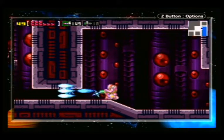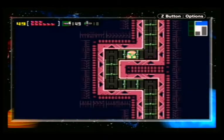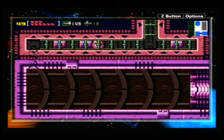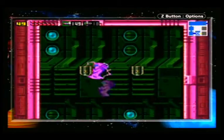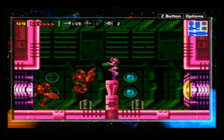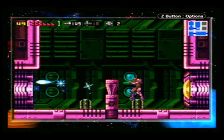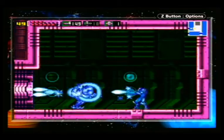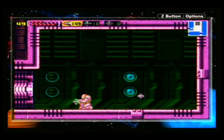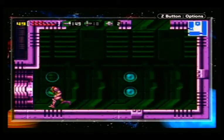This area of the Space Pirate Mothership is a little bit different from the others. I think we're in the main processing area. What we want to do is morph ball drop down through this area. And there's the powerbomb that one Space Pirate stole from the ruins — we need to get that powerbomb, it's important. Security lasers blocking it, but who cares? Just grab it. We got ourselves the powerbomb tank. Set with R&B in Morph Ball form, open the yellow hatches, and the explosion will also reveal hidden passageways. Powerbombs are basically your best friend in Metroid games from this point on — they reveal certain doorways and hatches you couldn't access before. Going through here, we get ourselves another powerbomb tank.